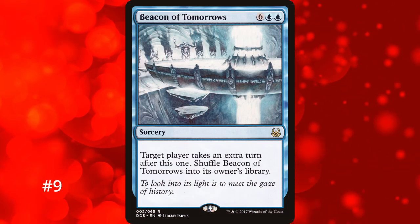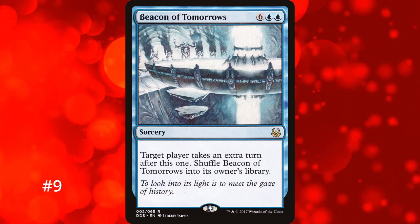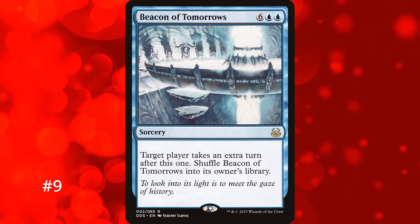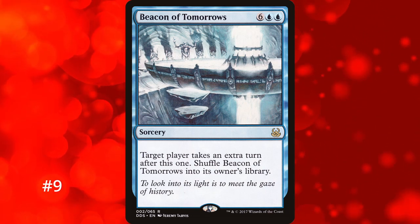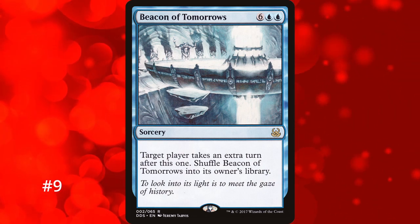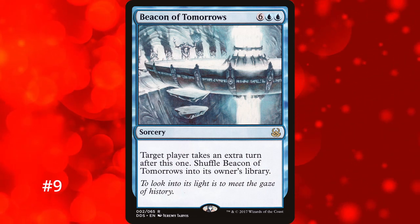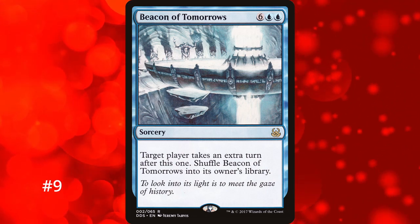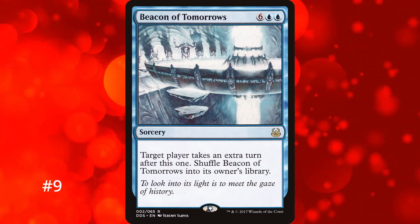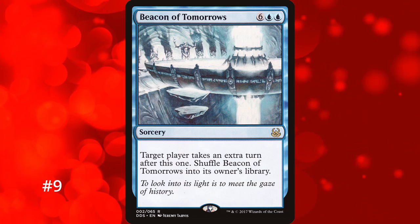Coming in at number 9 is Beacon of Tomorrows, an 8-mana extra turn spell that after casting shuffles back into your deck rather than going anywhere else. While the casting cost is high, being able to continuously draw the card is great — especially if you have few cards left in your deck. If you only have Beacon of Tomorrows in your deck, you can take infinite turns until you win the game since you're always drawing it. Having an extra turn spell you never actually lose is pretty fantastic, and with ways to cheat it out, you have access to an extra turn pretty much all the time.